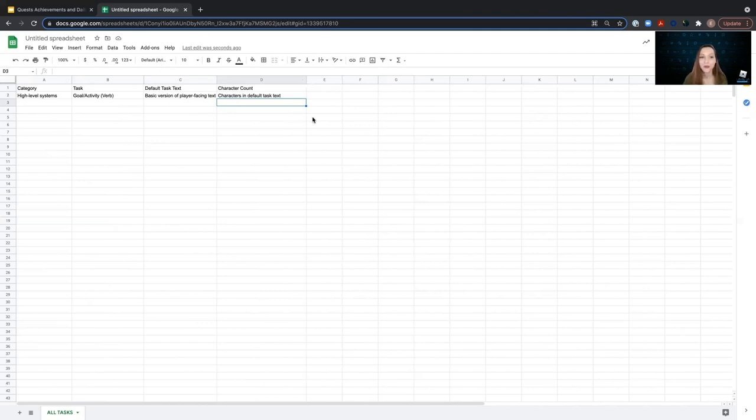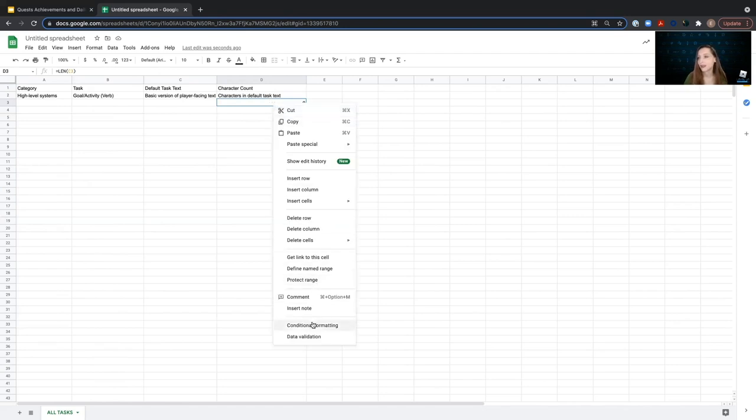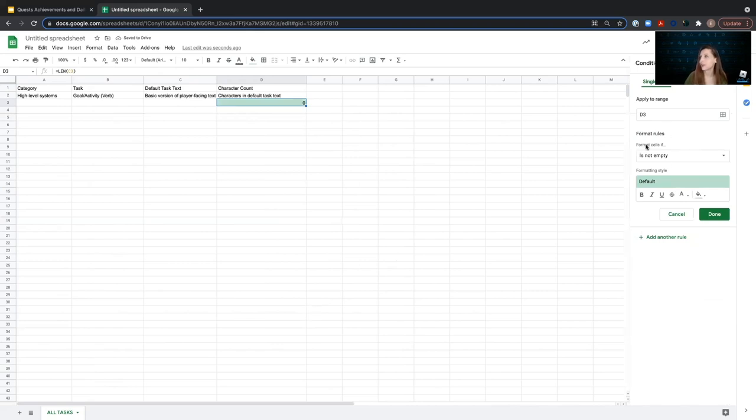We're going to add a formula here by typing equals LEN, open parenthesis, then selecting the cell right next door and closing the parenthesis and hitting Enter. You'll see that zero pops up because there's no string there yet — no characters. So if we add some text, suddenly we have a character count. It's useful to know how many characters are in that string, but it would be even better to know if we've exceeded the limit we've set for ourselves. So we're going to add some conditional formatting by right-clicking and going to Conditional Formatting, then saying format the cells if the value is greater than however many characters you've decided is right for your UI.